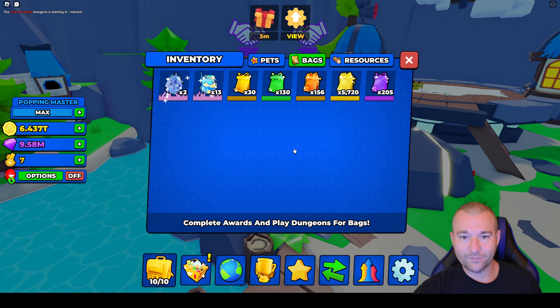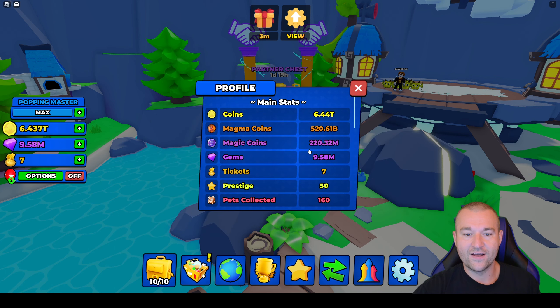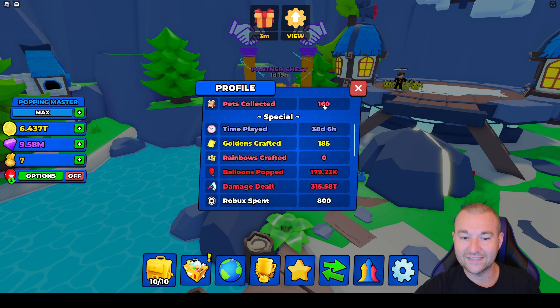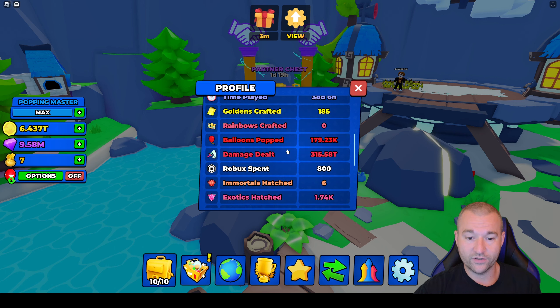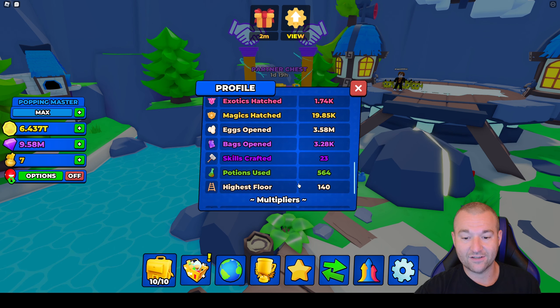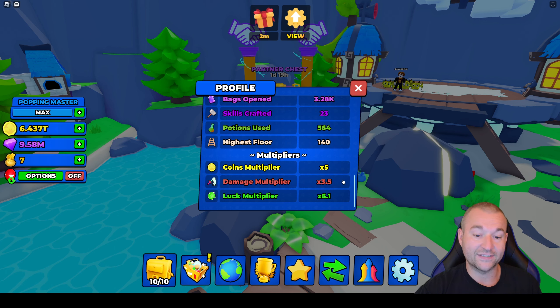In the settings, we finally have profile stats — something everyone has wanted. You click on it and can check your own stats: all the coins collected from different worlds, total gems, tickets, prestige level maxed at 50, 160 different pets collected, and 38 days six hours of play time. We've crafted goldens, spent robux, hatched six immortals — all the good stuff. It also shows your multiplier, updating if you have a server boost or potions active.